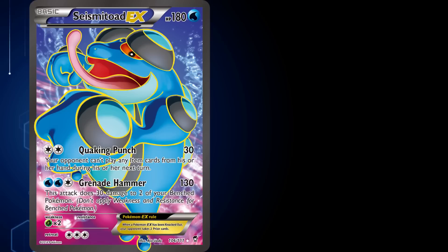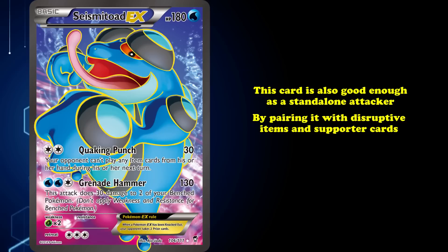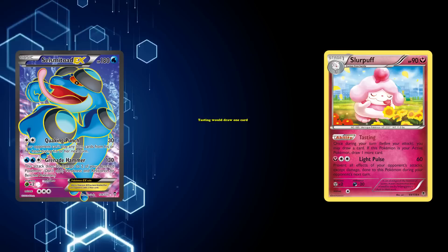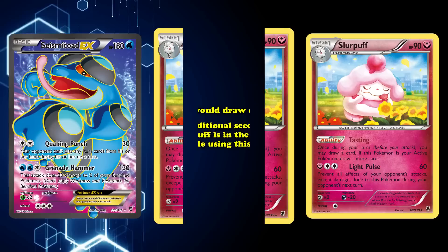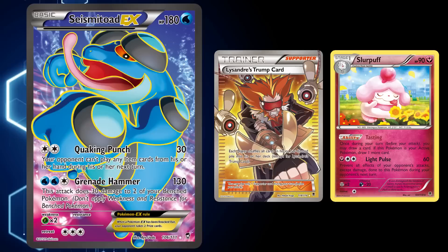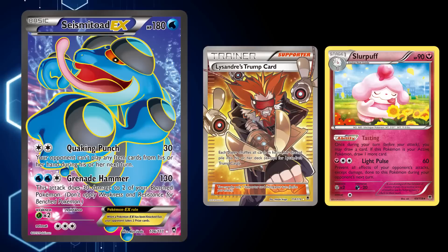After some time, players discovered that this card would also be good enough as a standalone attacker by pairing it with disruptive items and supporter cards to prevent your opponent from properly playing the game. The most notorious version of the Seismitoad EX deck that used it as a main attacker was the pairing with Slurpuff from X and Y. Its Tasting ability would draw one card, or an additional second one if Slurpuff was in the active spot. By setting up multiple Slurpuff, this supplied the deck with enough draw power to get access to multiple disruptive item cards per turn. The icing on the cake was Lysandre's Trump Card, a supporter that shuffled both players' discard piles back into the deck to reset the game state, allowing Seismitoad to reuse its disruptive tools turn after turn until it would eventually take a knockout and repeat the process until the game would end.